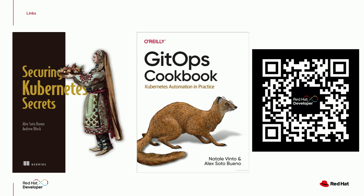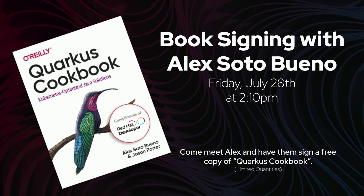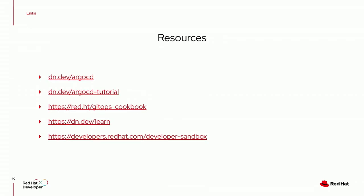There's some good news: if you like GitOps, you can scan this QR code and download the GitOps cookbook for free — just register at developers.redhat.com. Tomorrow I'll be with my co-author Natale at the Red Hat booth signing books — limited physical copies available. And if you're interested in Quarkus and developing Java applications for Kubernetes, the Quarkus cookbook will also be there. These are some links — the Argo CD tutorial, the GitOps cookbook download, and more.